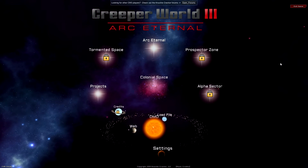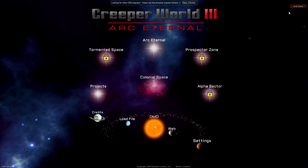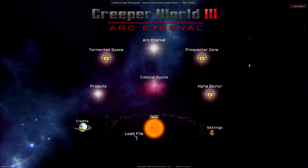This is the main menu and you're gonna see this a lot, because the exit game button is up in the top right and that is not readily available — at least I have not found a way to exit the game without coming back to this main screen, so that's gonna be quite annoying.